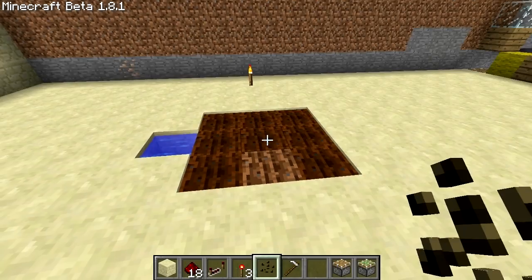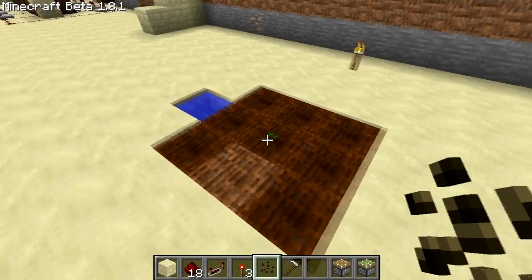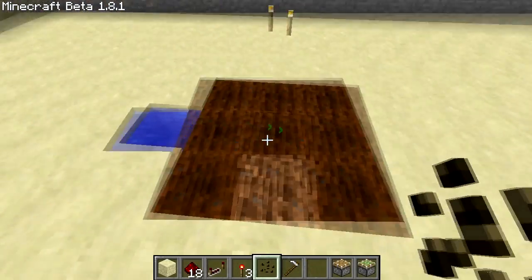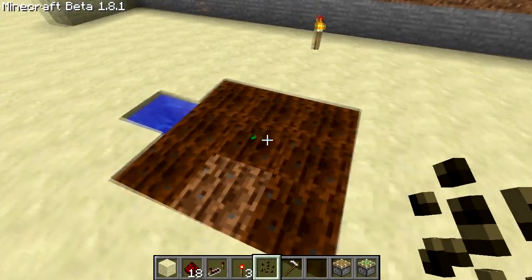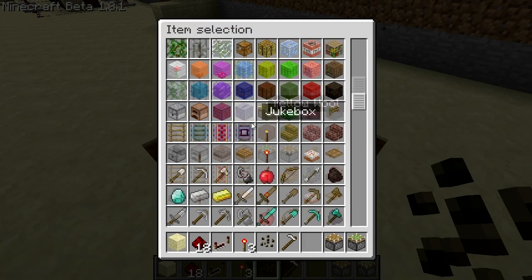Basically, you have your melon seeds. If you place one in the middle, of course it needs to be on ploughed soil and it has to be within a certain range of water. Once it grows, bone meal will make it grow fast.